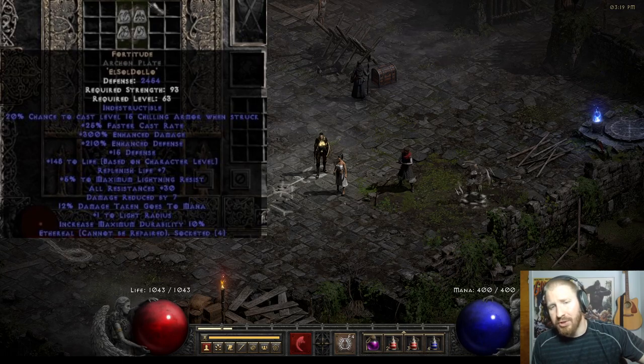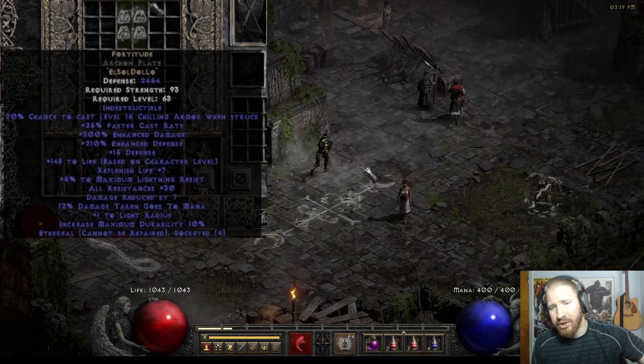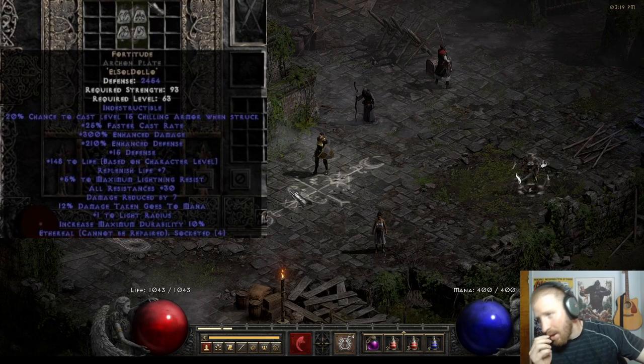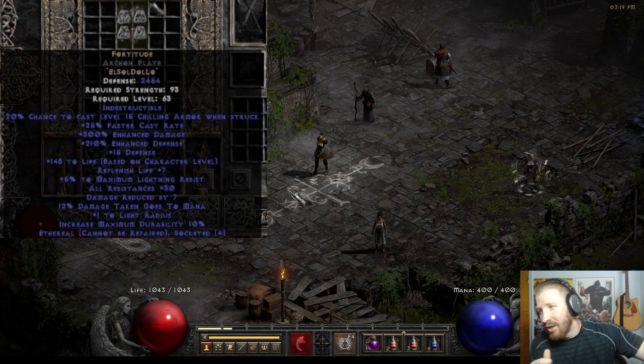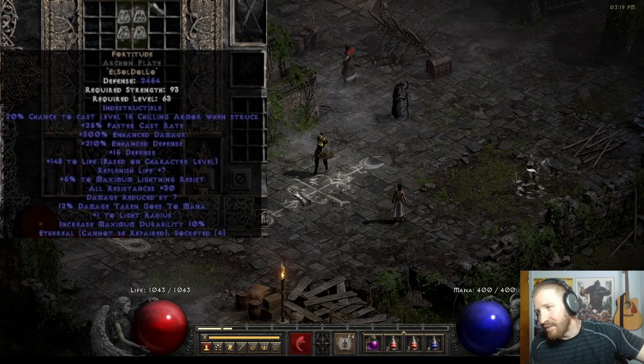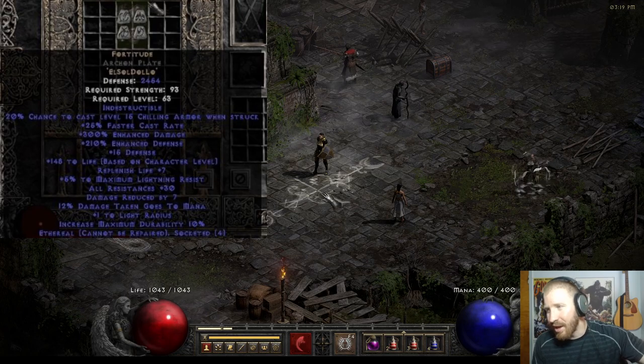Fortitude is probably one of the most common and desirable mercenary armors in the game. It gives chilling armor, a ton of physical armor, a ton of damage, base life, replenish life, and decent resistances. This armor is just an absolute powerhouse, but it's quite expensive — a Lo rune.